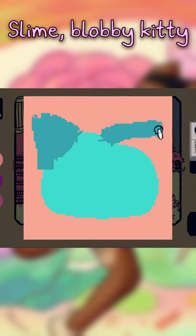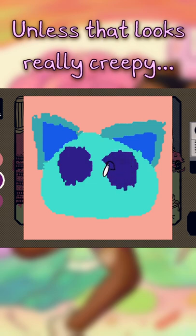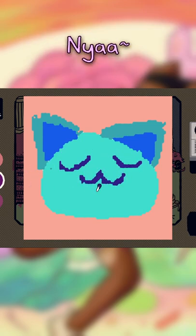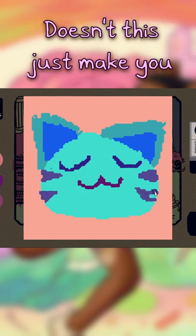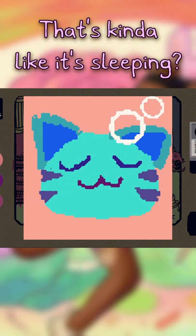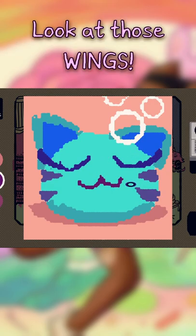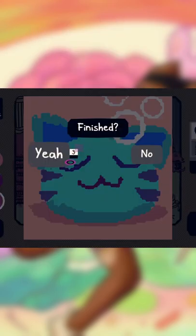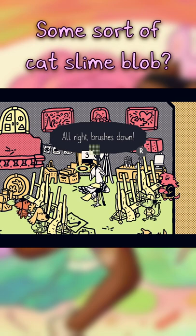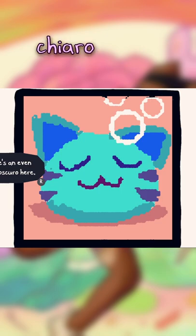Give it big old doll eyes — unless that looks really creepy, which it could be. Doesn't this just make you feel happy? I guess that's kind of like it sleeping. Give it eyelashes — look at those wings! Some sort of cat slime blob, I don't really know, but it's really cute. There's even a shadow here.